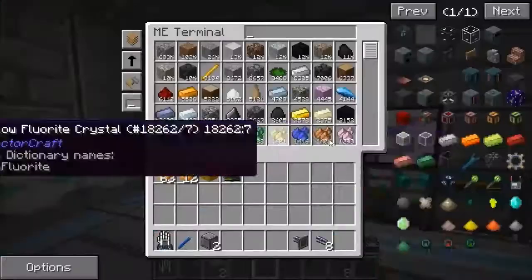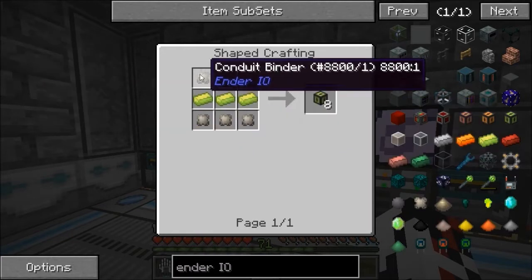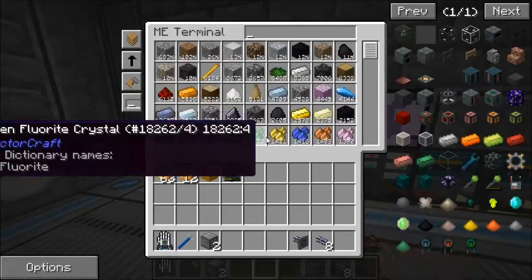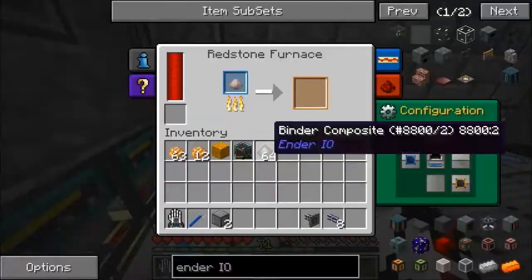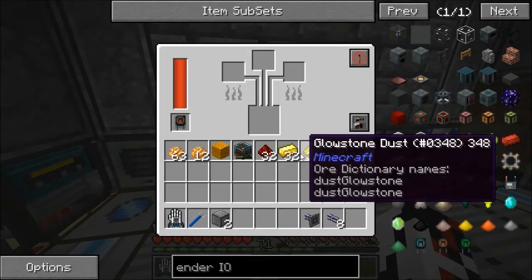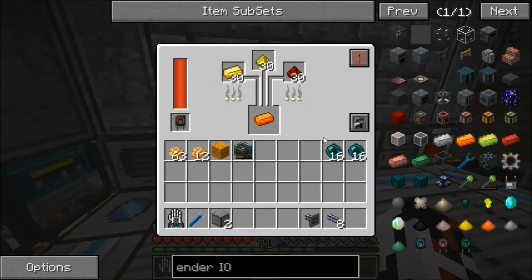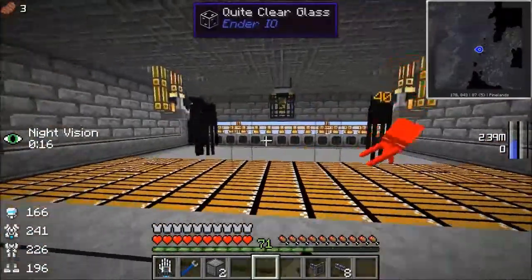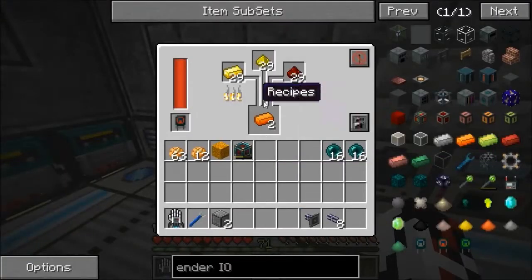Now let me make some conduit binder - a stack of it. Now let me just smelt it up as soon as the iron gets done. You also need to make energetic alloy - the recipe is vibrant alloy with an enderpearl added. That's actually why I'm making this, because this whole episode is kind of based around endermen spawning and enderpearl collection. Let me wait for that to get done.